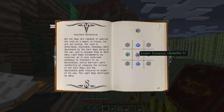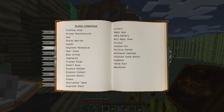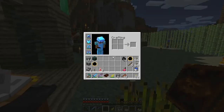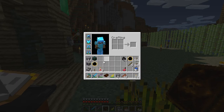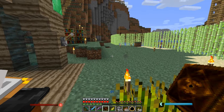Ender Essence is something you can make with the essence refiner, which I have built and done. So I have the items I need. This is a keystone which you enter into the keystone receptacle, and then you get a specific combination of runes.